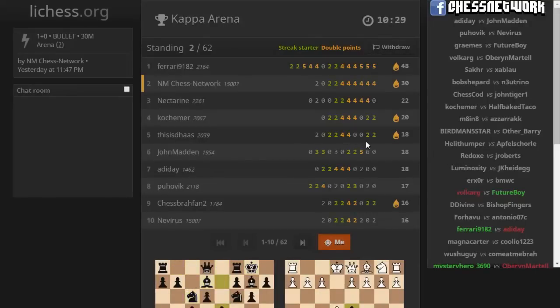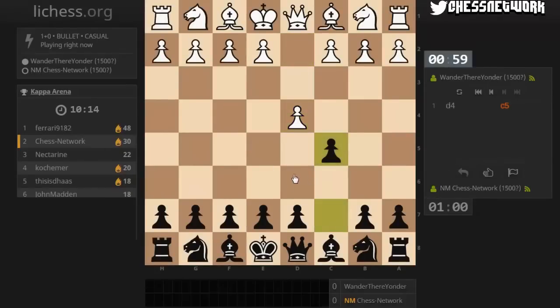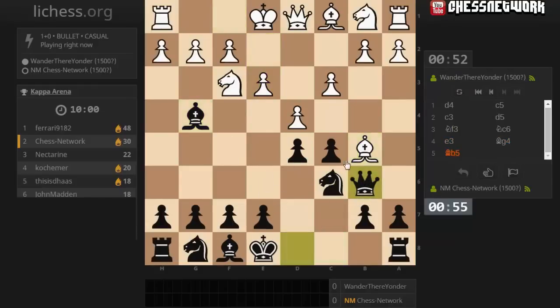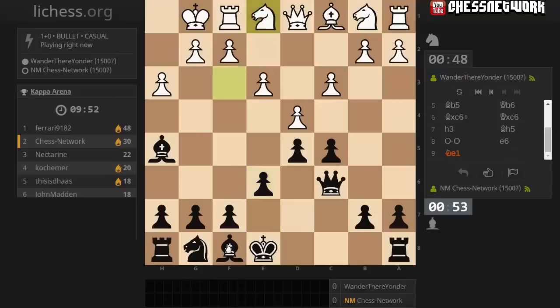That one was way too fast! 48-30. He keeps berserking, he's just extending his lead — somebody please knock him out. 10 minutes remaining, 18 points — even if we got paired up and I beat him, that's a big if. Still a mountain. Maybe I have to sneak in some super fast wins. I'm not comfortable with berserking — I'm not fast enough on this site with my mouse speed. That's helpful, they might resign — I could use a quick resigner.